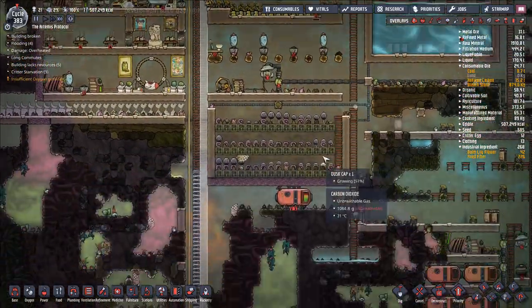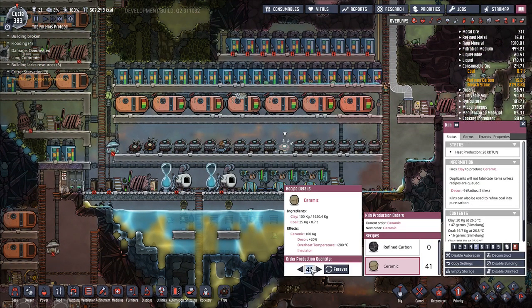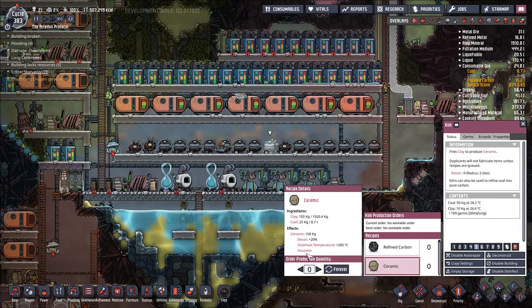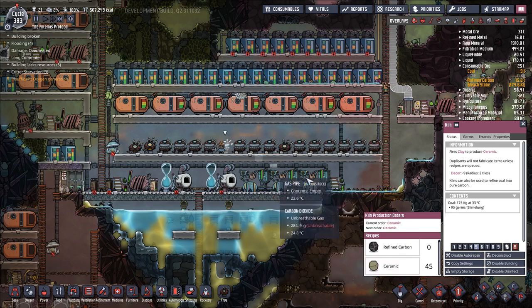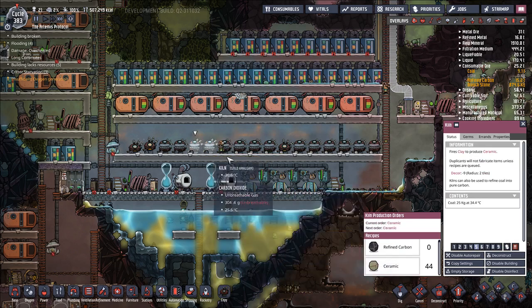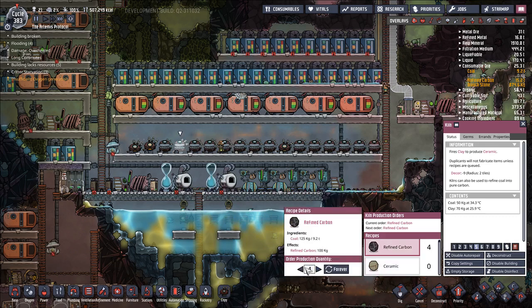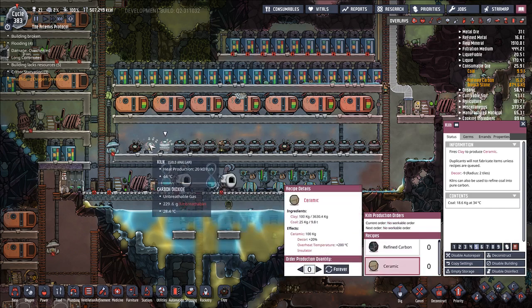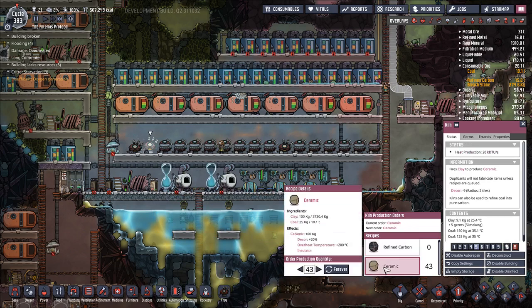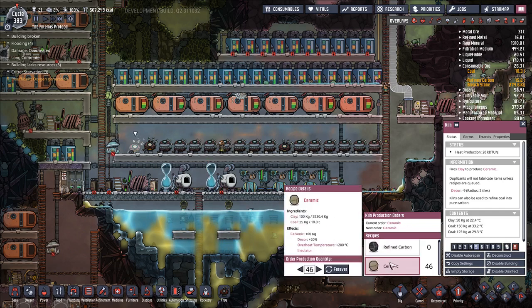So we print these eggs. We might need to rethink a lot of our starting area stuff now that it prints fish and Slicksters and all these other sorts of things. Let's go ahead and turn off all of our ceramic production first, though, because I think we're just going to start feeding the clay to hatches. And we don't need any more refined carbon as well — go ahead and turn that off. Not that we're hurting for coal, but we just don't really need much more ceramic. We could turn the ceramic into sand and use that to make some more glass, but we're not really hurting on glass either.